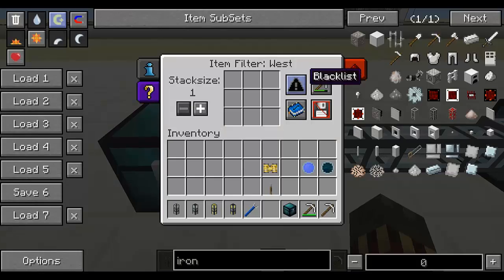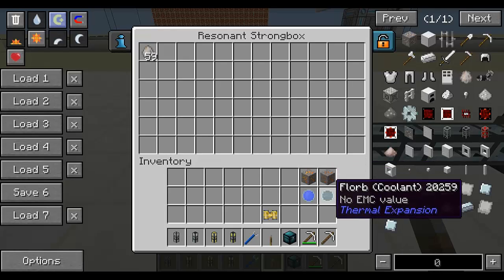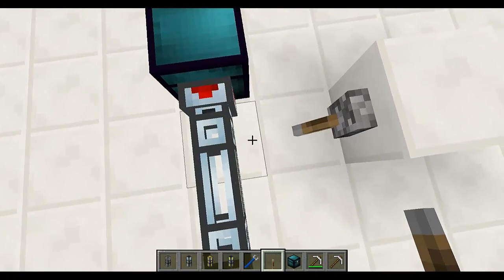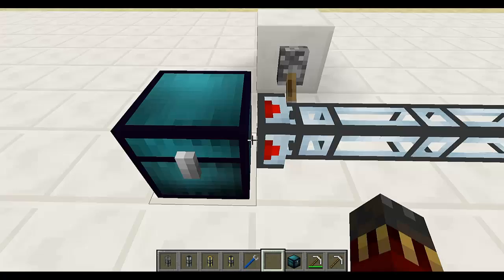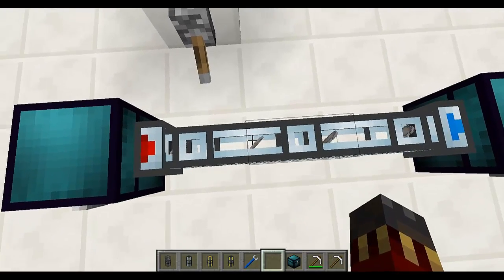You can also specify a whitelist or blacklist of items. So let's say I want to only be able to extract copper ore from Thermal Expansion — I'm going to put it in the whitelist. So now only the items in this item filter's nine slots will be able to be extracted by the pipe. So if I put a florb here and some pneumatic servos and eggs, they won't be extracted at all because they're not in the whitelist. However, if I change this to a blacklist, then any items that are not in these nine slots will be able to go into the pipe.